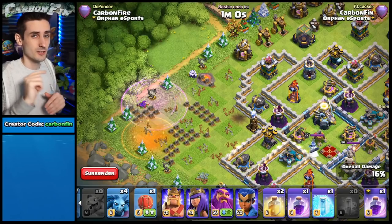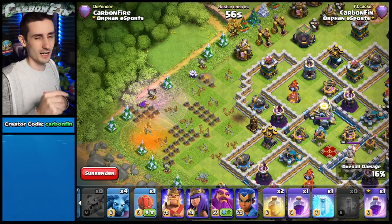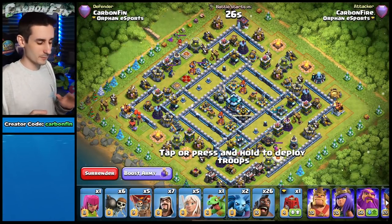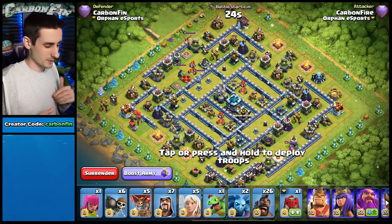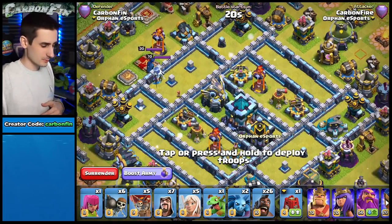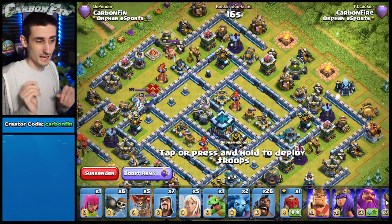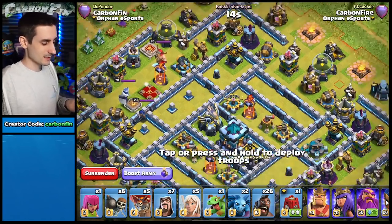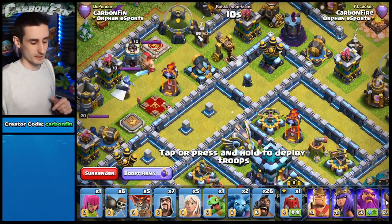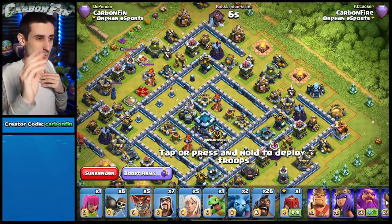Now let's talk about the actual attack on this base — you want to stay under that eagle limit so it doesn't rain fire on your queen. This is a very common base. Sometimes you see single-target inferno, sometimes multi-target, but the hardest to attack with hog riders is the single-target inferno, especially if you're doing a queen charge in that area.